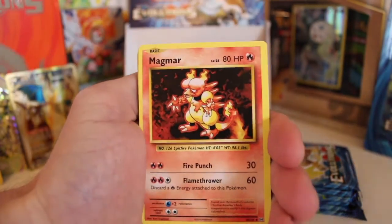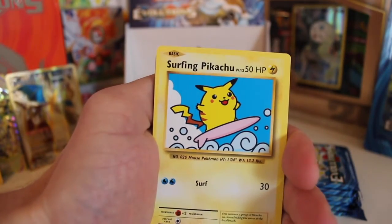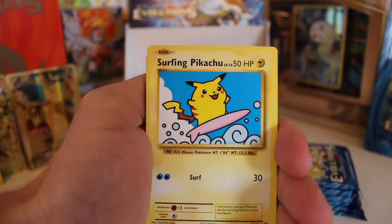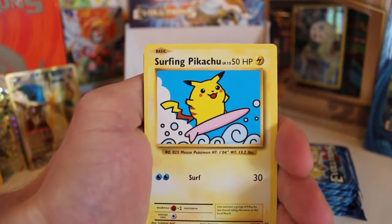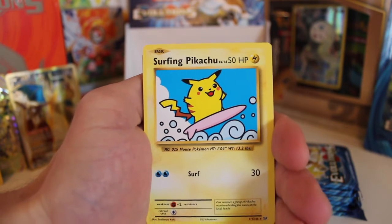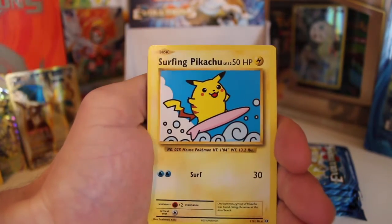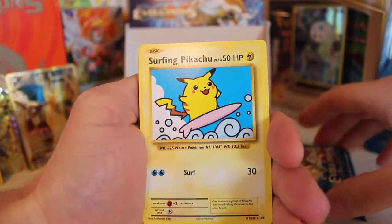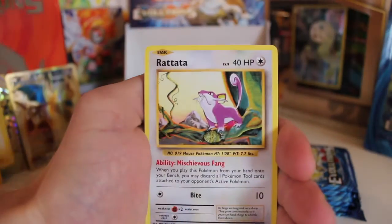It's just getting ridiculous now - the pulls have been just... oh! Secret Rare Surfing Pikachu! This is one pack, two Secret Rares - I've never seen that. If you've seen that, leave a comment below, but I've never seen that before. I just need to calm down, this is too much. Thank you Pokemon so much. We've got two Secret Rares out of this pack, guys, and we've still got another six to go.